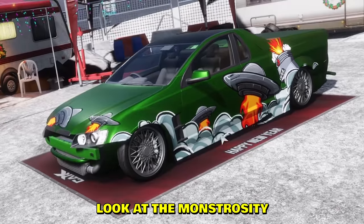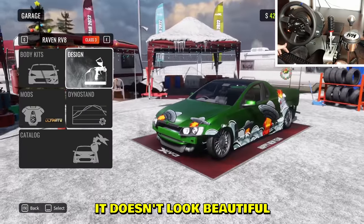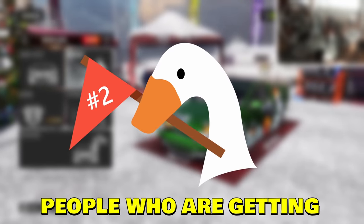Nobody will think this dude is a horrible drifter. By the way, here's a second example - look at the monstrosity. It doesn't have that many stickers but it just doesn't look beautiful. The bumper and the lid don't help either. Awful.